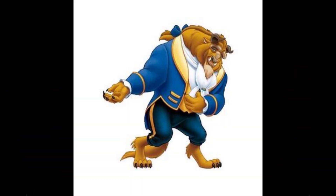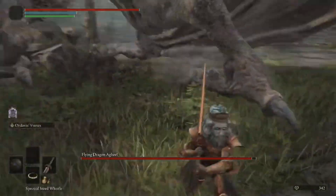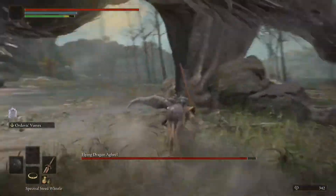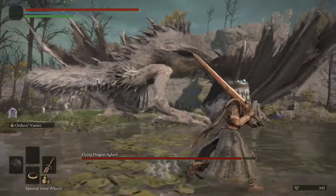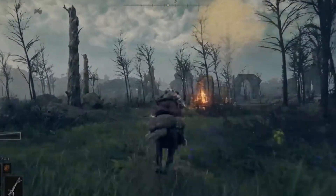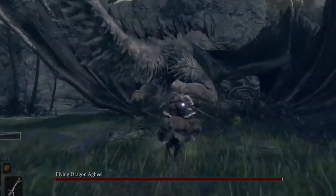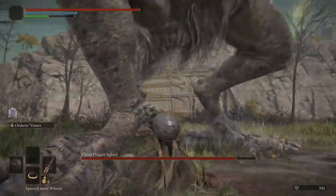Now, you may know what beast is in the number 1 spot. Located in the Dragon Burnt Ruins, the gold medal goes to the Flying Dragon Agheel. I have a lot to say about this boss — let's start with how much health this guy has. It takes a whole 5 minutes to kill him, and if you're struggling, it will take up to 15 to 20 minutes. He can also hit you with almost every part of his body. But he isn't just the hardest, he is also the best. The way he swoops in and kills anything and everything in his path is jaw-dropping. And the way he comes out of nowhere gives you a good jumpscare and an amazing gaming moment. You will remember this moment every time you think of Elden Ring.